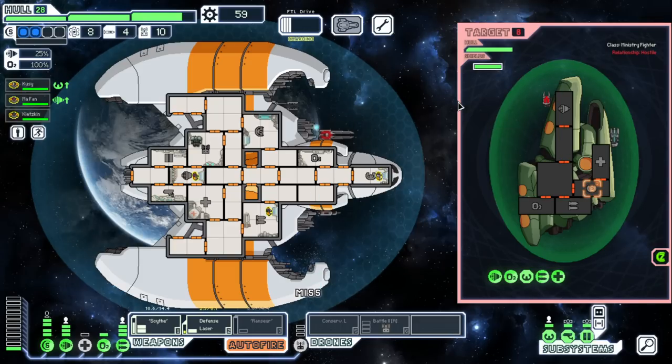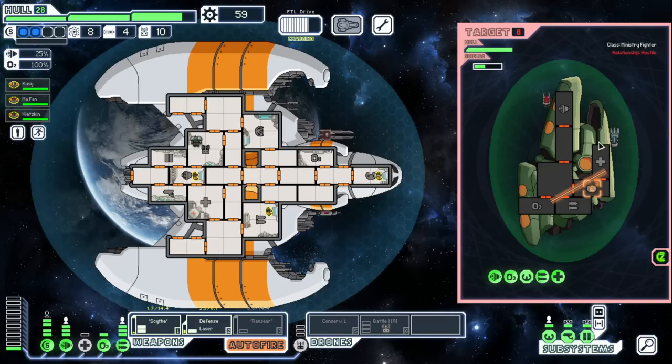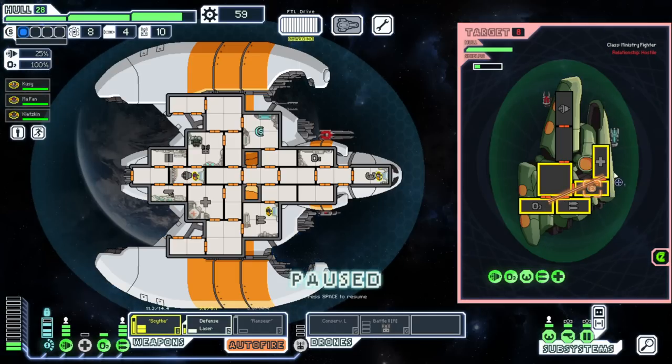Nice miss. Everything looks so clean — literally everything. They did a really really good job. The misses are a little annoying but since we can't take damage from this ship it might as well just be dodge training. We can't really save the beam — by the time the Zoltan shield goes down the Scythe Beam will be ready again. Just training up our dodge.